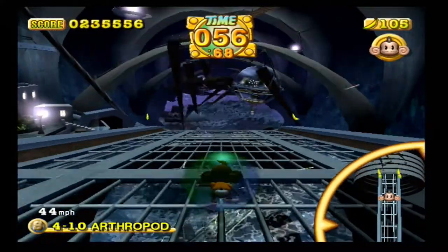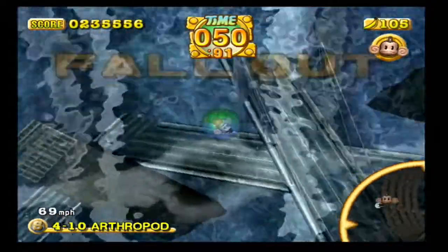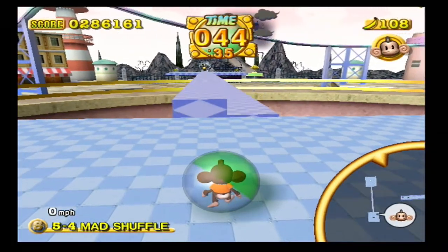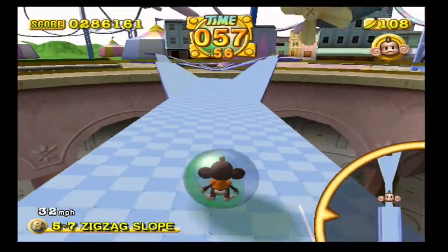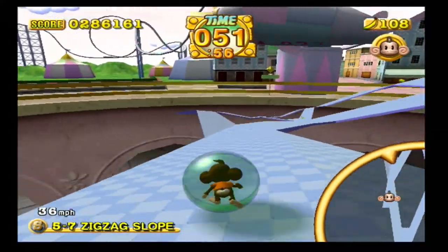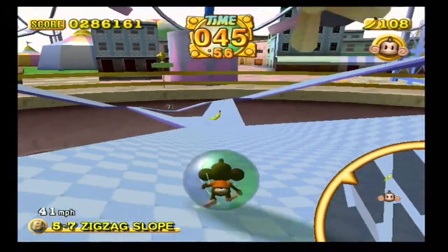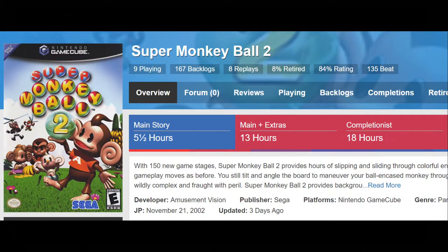This is not the only level like this in Super Monkey Ball 2 — there are several others designed to be super chaotic and random, requiring luck rather than skill. Because of this, I never made it past World 5 in story mode, as there were 2 or 3 levels in that world that were just too inconsistently difficult and luck-dependent. Story mode started off strong and fun, but the difficulty spikes and chaotic level design eventually made me never want to play it again. Story mode takes around 5 hours to complete on average, and for completionists with all modes combined, you're probably looking at around 19 hours.